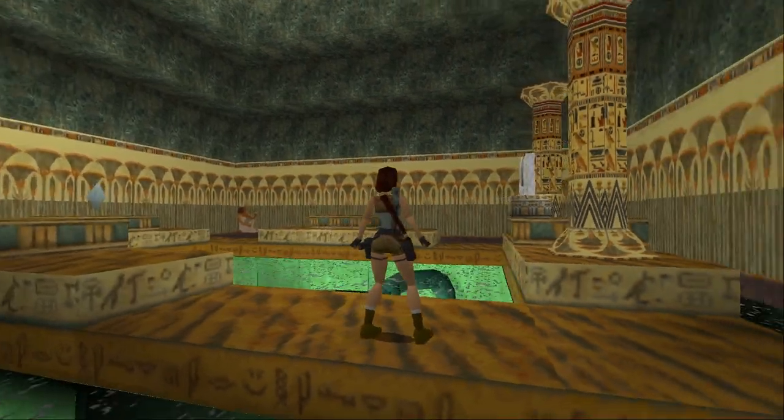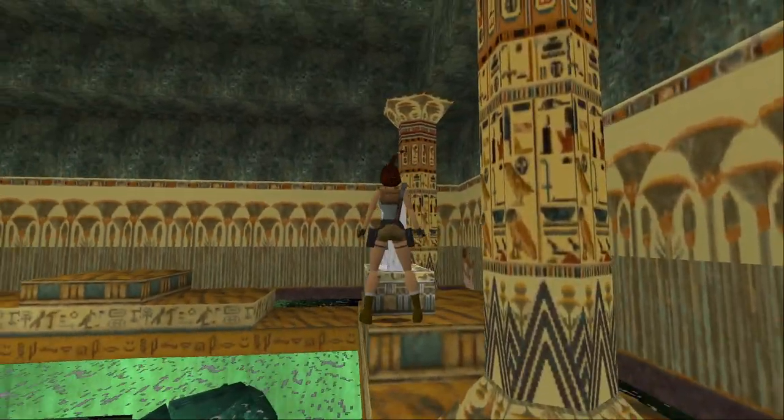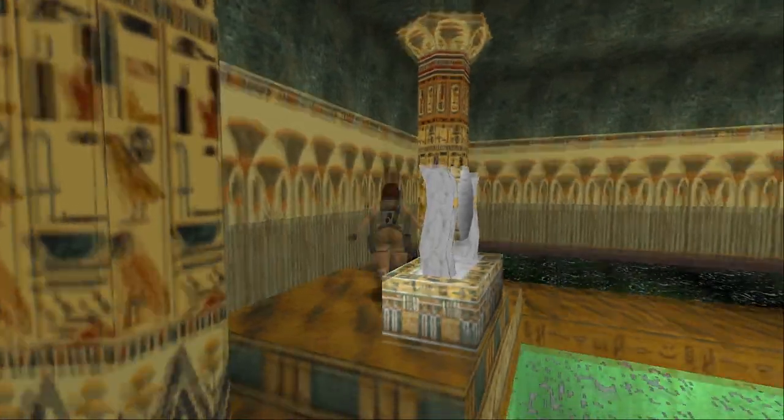There's like a mirror and a save crystal. What does this mirror do? Can I interact with it? Or is it just like a placeholder item? No, I can't interact with it. Okay, well let's go have a look around.